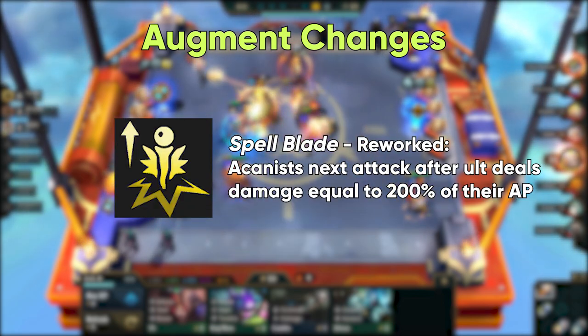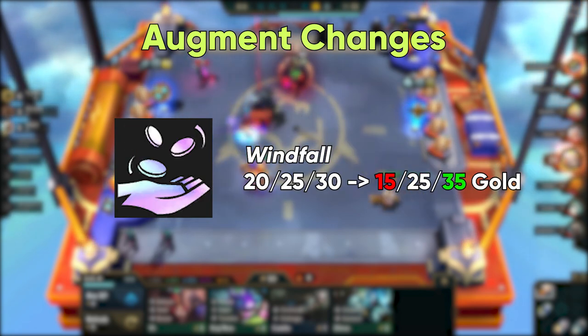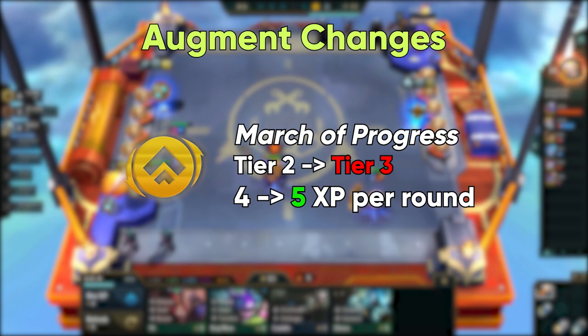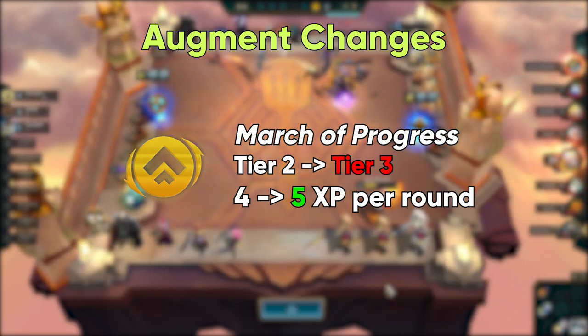Spellblade is reworked to have the champion's next attack deal bonus damage equal to 200% of their AP. Windfall is being nerfed at round 1-4, unchanged at 3-3, and buffed at 4-6. March of Progress is getting a nerf and can now only be offered as a first choice, and it is being increased to a prismatic augment with an increase to 5 XP per round instead of 4.